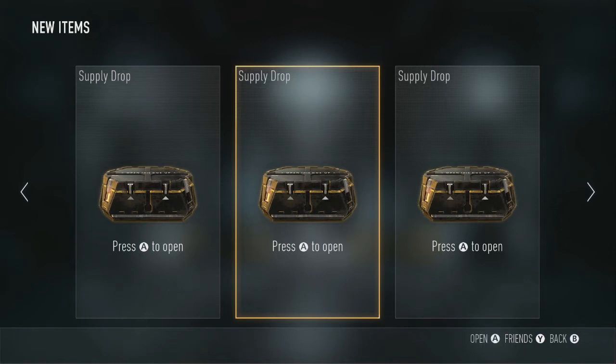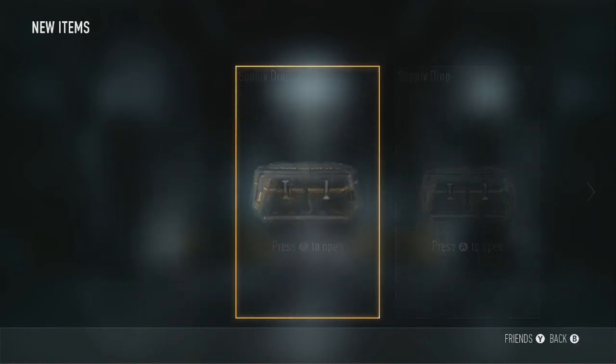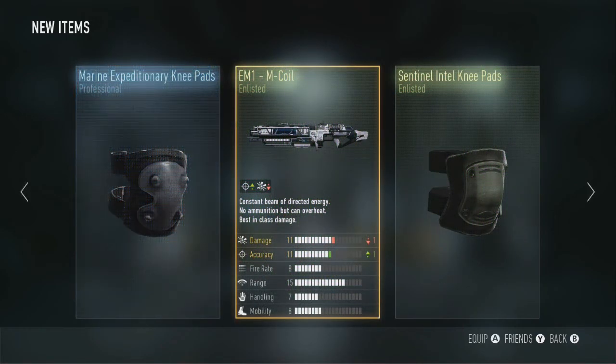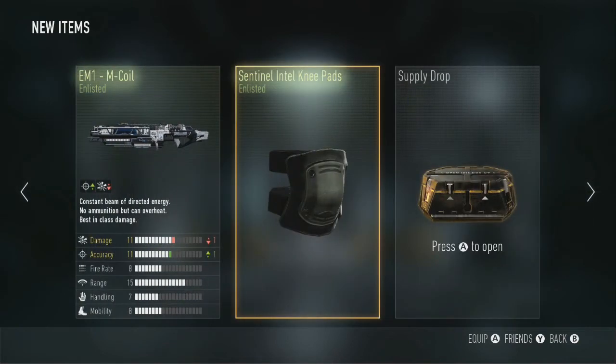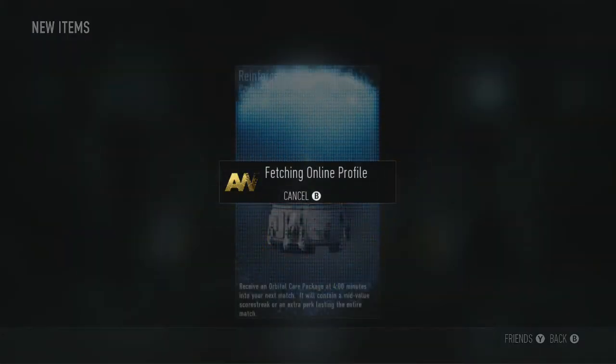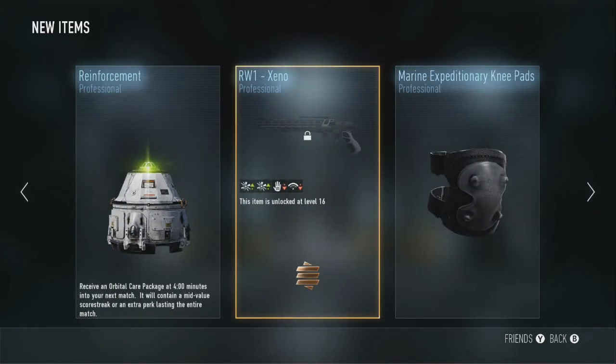We haven't been lucky so far with the supply drops, but what will we get in our final few? We get two sets of knee guards and an EM1 which I've already got — thank you game, I love you not. An enlisted supply drop, care package — thank you. The RW1, really? The RW1?